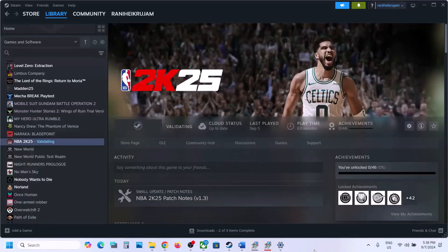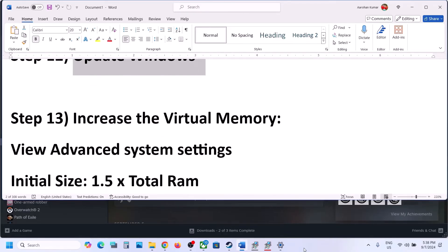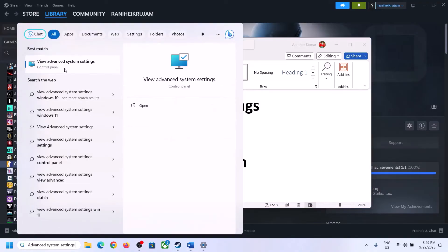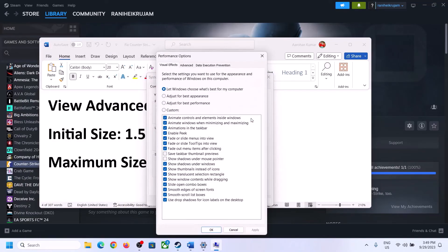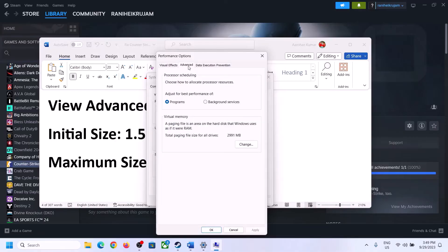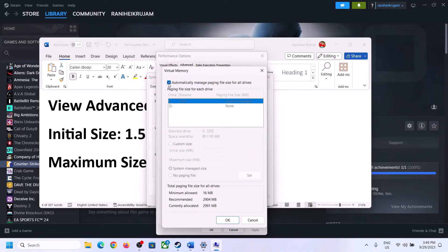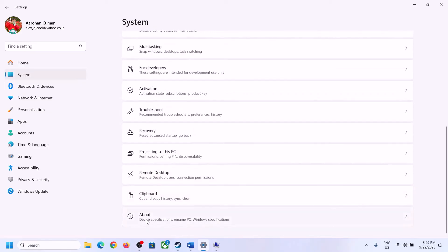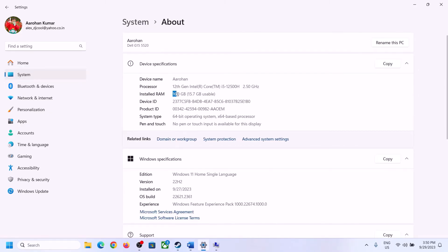The next step is to increase the virtual memory. Type 'View advanced system settings' in the Windows search box and click on it. Click the first Settings button, go to the Advanced tab, and click Change. Uncheck the box that says 'Automatically manage paging file size for all drives', then select the drive where the game is installed. Put a check on Custom Size. For the initial size, the formula is 1.5 times your total RAM in megabytes — check your total RAM in Windows Settings under System > About. For example, if you have 16 GB of RAM, convert to MB: 16 × 1024 = 16,384 MB.